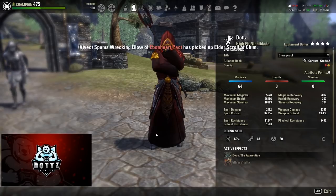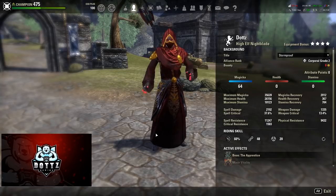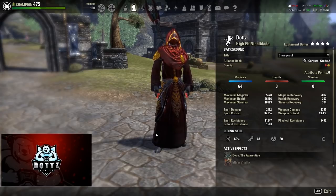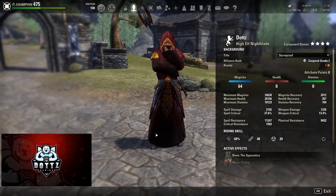Before I get into the build, I need to put this disclaimer: PvP builds, especially, are very personal. Just because this build works for me — if you play it and it doesn't work for you, it doesn't mean the build's bad, it just means maybe it's not conducive to your play style. If you don't like something about the CP allocation, the enchants, or a gear set, please change it to fit your play style. A lot of play testing has gone into this — I've dueled, done BGs, done open world, and this is my favorite Magicka Nightblade PvP build.